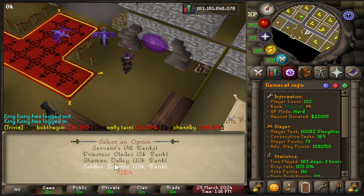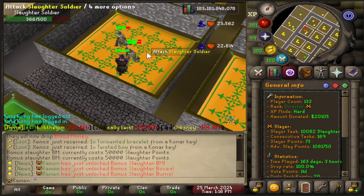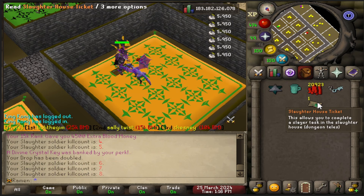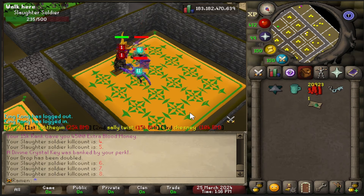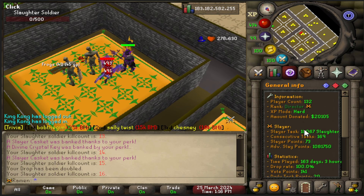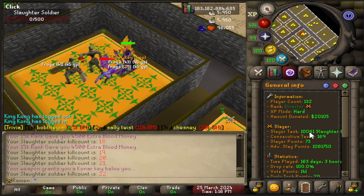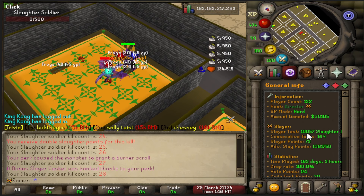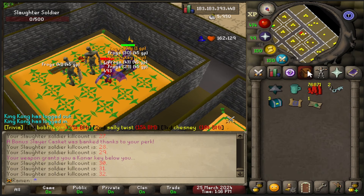Teleporting in, I'm in here alone. To get the Slaughterhouse ticket, every time you complete a normal slayer task there's a 1-in-10 chance to receive one. I think I need a bracelet of slaughter, but for this test we won't use it — we'll just see how much we get from 10k kills. If you do have the slaughter bracelet you'll get about 25% more kills, meaning roughly 12,500 effectively, and even more blood money. I recommend getting either the bracelet of slaughter or the permanent bracelet of slaughter perk.